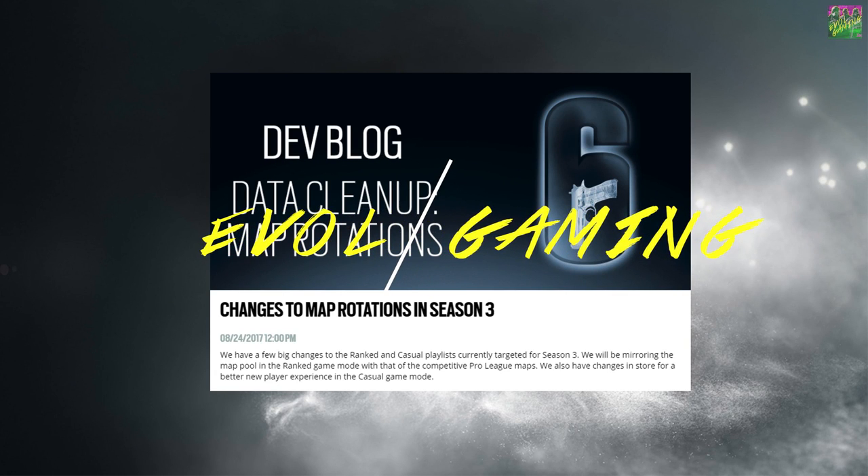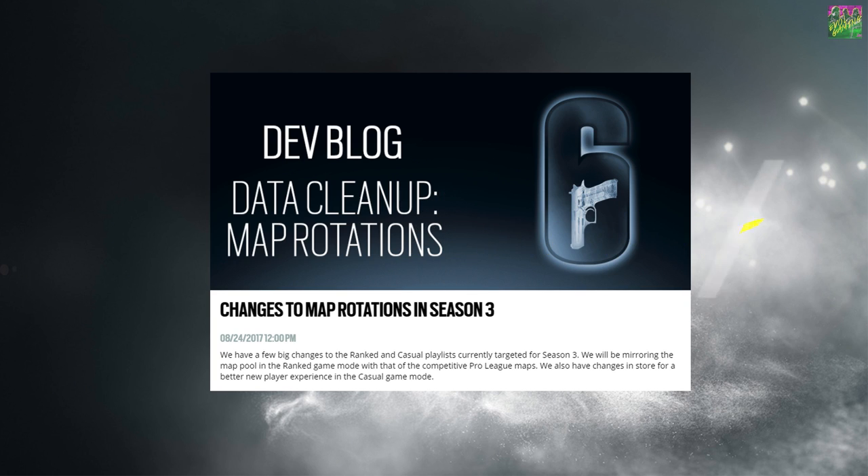Ubisoft just dropped some really big news. Favela and Yacht will both be removed from the game, at least for now. We also see a brand new map pool for ranked to reflect the ESL Pro League map pool, and this will be separate from the casual map pool.